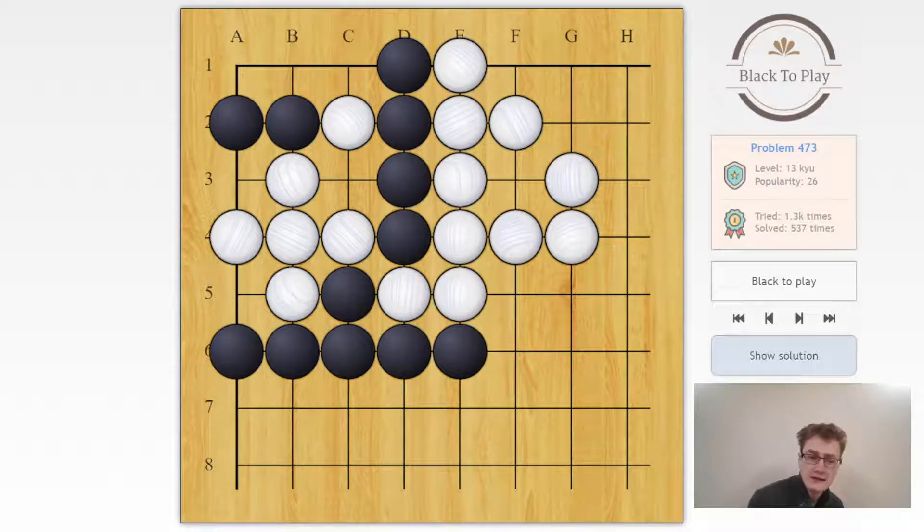We have some sort of capturing race here in the corner — some black groups and white groups — find the right move for black to survive. We see we're in trouble with these four black stones. We cannot cut on c3 because that's self-atari. It would be natural to play c1, but white has a trick: white will play b1 and we will not be able to capture on c3 because it will be a snapback. So c1, b1, we have to capture a1, then white plays atari on c3, we connect, and then we're about to be captured.